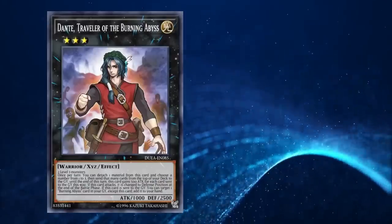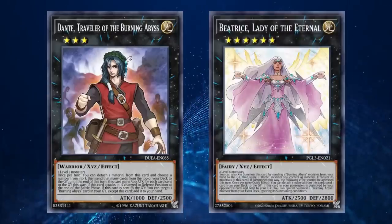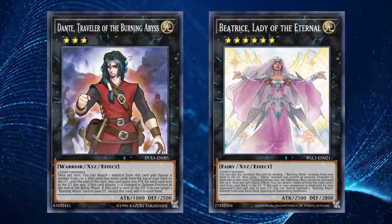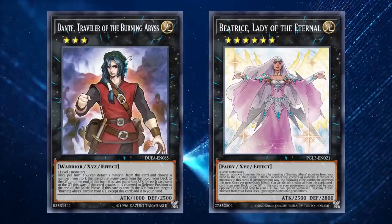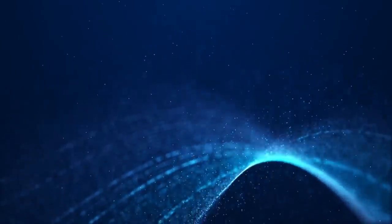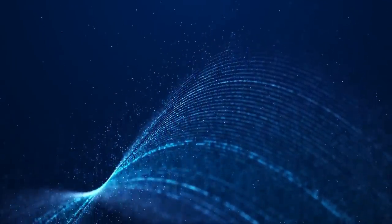With most popular TCG archetypes, when they are eventually released in Japan they receive at least one brand new card designed to help alleviate the archetype's inherent flaws and make them better for the new environment — a prime example being Beatrice for Burning Abyss, which gave the deck a Foolish Burial option that ironed out its issues. When this happens, the TCG will always receive it eventually, which could take anywhere from a few months to a year. But this time, the cards were imported just over a month after the OCG release — which was, at the time, a pretty big deal because of just how powerful it was.